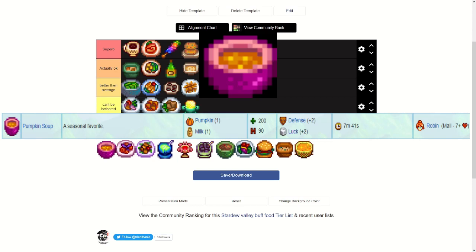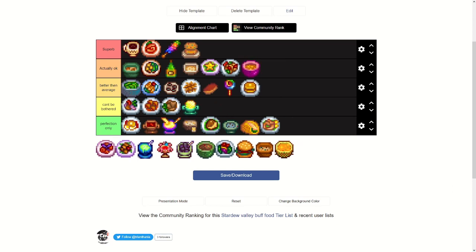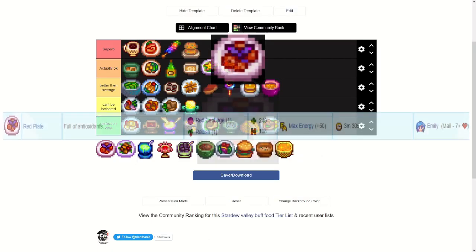Pumpkin Soup — from Robin's mail at seven or more hearts — gives plus two defense and plus two luck, requires a pumpkin and a milk. This would be good for a mines run, but you do have to get Robin up to seven hearts. I'd put it in better than average.